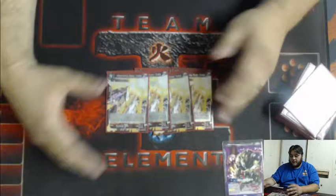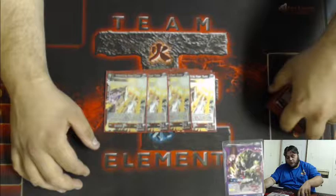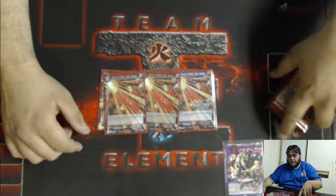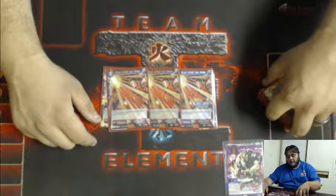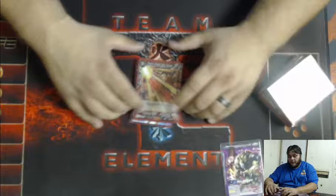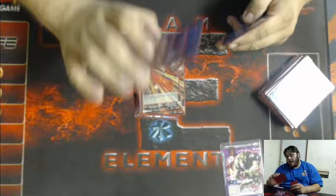I run four copies of Intensifying Power Trunks — a must-have in the deck, no other number works. They allow Chain Tech Trunks to evolve for two energy. I run three copies of Burst Attack on Gohan; I probably would like four, but three was enough today. It draws two if you have four cards in hand — great card, definitely won me many games.